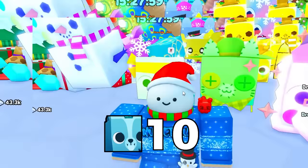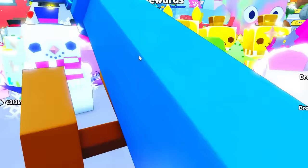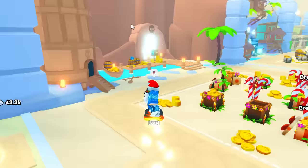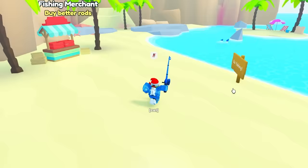The next rarest pet is the huge Poseidon Corgi. The way you obtain this is pretty simple — it can only be obtained by fishing, which can be done inside of Area 27, the Pirate Tavern. There is a sign that says 'Chance for a huge Poseidon Corgi.'